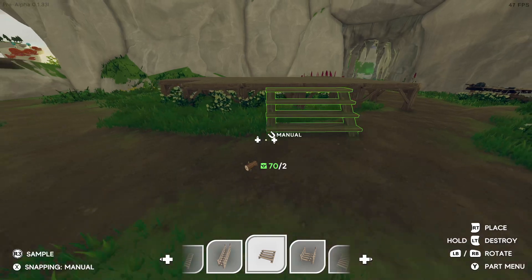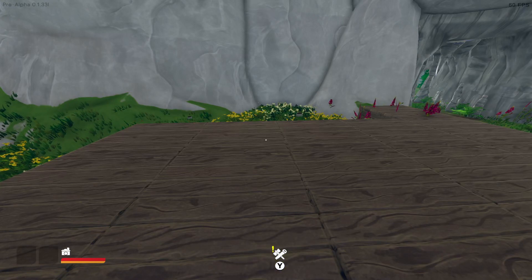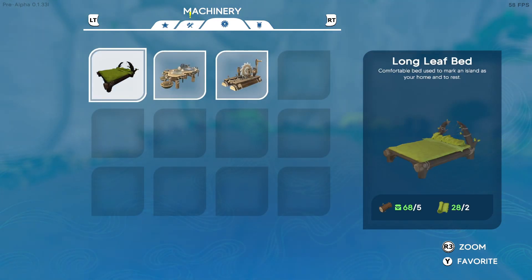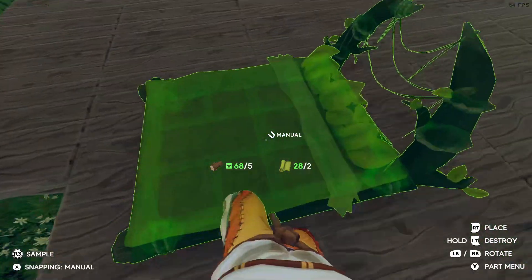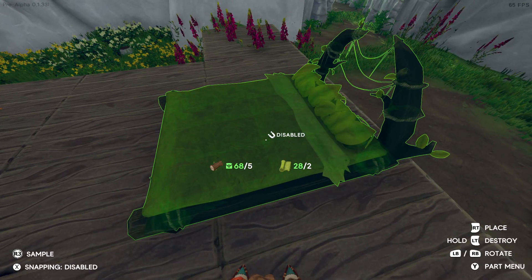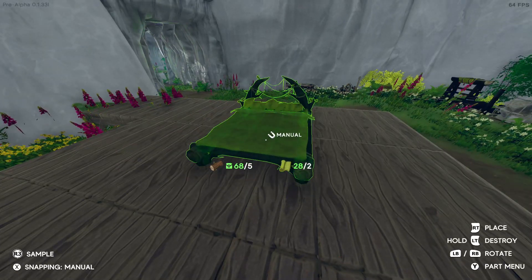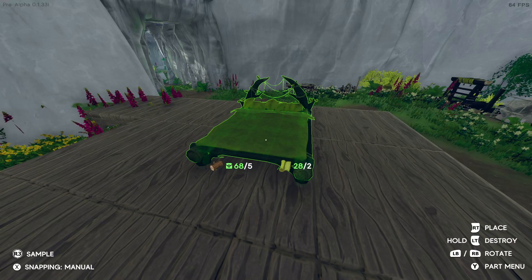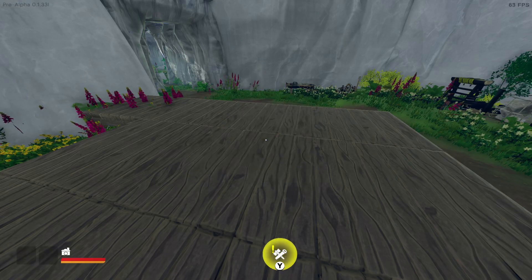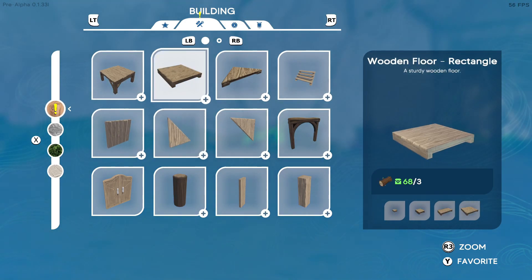This already looks better than anything I've built in any other game. Wooden stairs — yes! That was near perfect. Okay so we got our floor set up. We do have a bed we can build, yeah we got a bed. This is great. The snapping tool I think is not 100% set up correctly yet, but again this is a demo so it's not horrible.